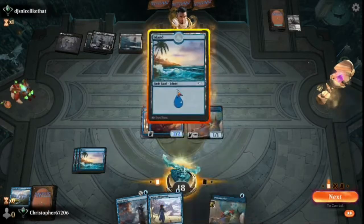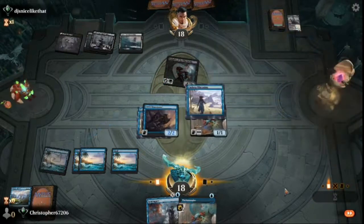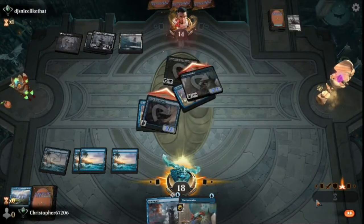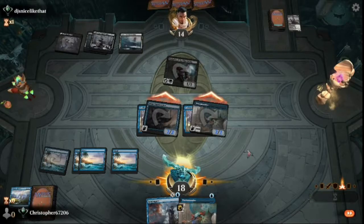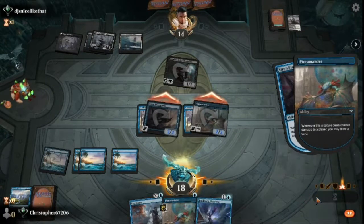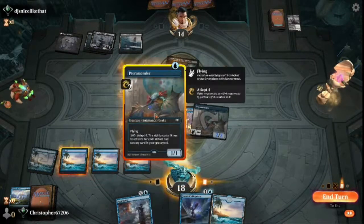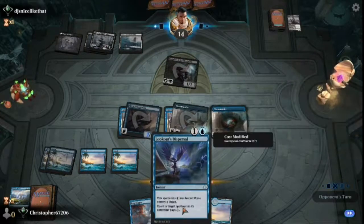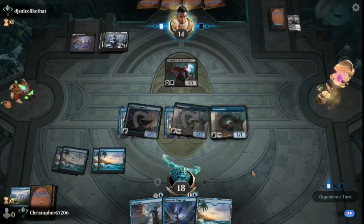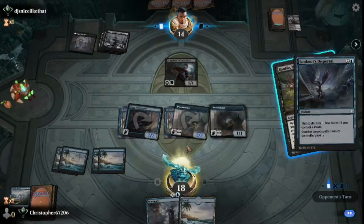One of the problems I have — and I think a lot of other control players have too — is that when you have a handful of counterspells, you never know which one is the best to use in a given circumstance. Luckily in that last one there was a right call. They're going to attack in, essentially doing two damage a turn, but luckily we can do three — actually four — a turn now. Drawing two cards and dealing four damage is a pretty good deal for four mana over four spells.